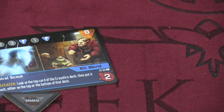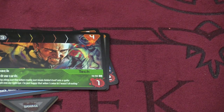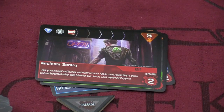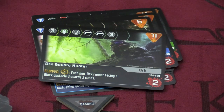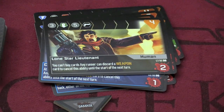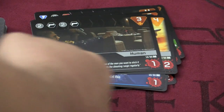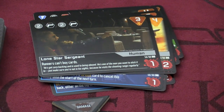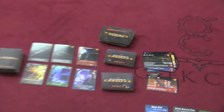Here are some of the level one obstacles. There's a bone-laced adept, a buzzback — and when this guy's in front of you, he's not hard to beat, but you can't draw cards, which can be very problematic. An ancient sentry, an Azlan decker. They all have different combinations of things it takes to kill them, and they also have different special abilities. And here are some of the higher level obstacles. One of the cool things about this game is you are not only allowed to fight the obstacle in front of you, but you can fight the obstacle in front of someone else.